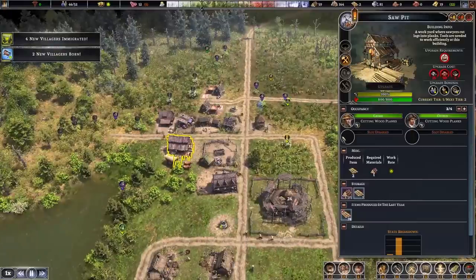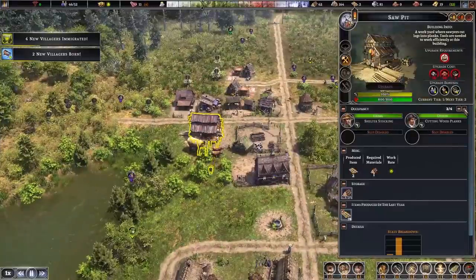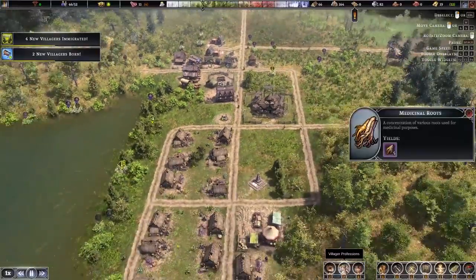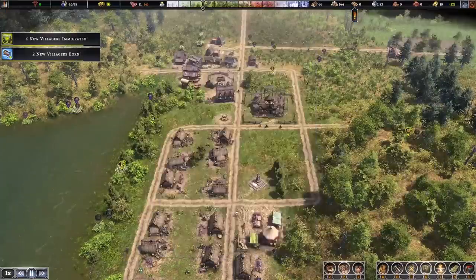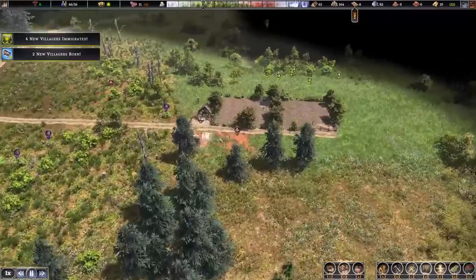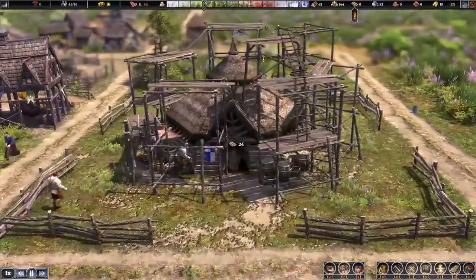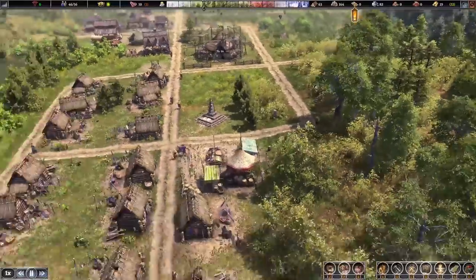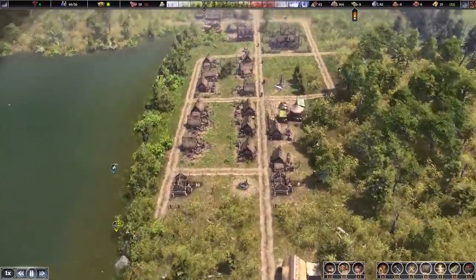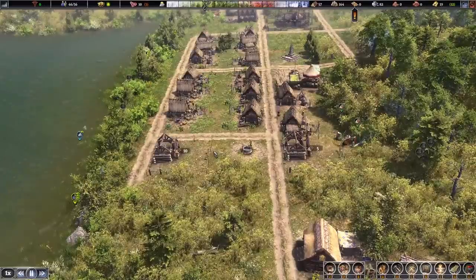We don't even have to build another saw pit — we've got two more open slots there for people to work at. That'll bring us down to 16 workers available for labor. We're going to cut down more trees and upgrade the town hall. Look at that — upgrading the city hall. Lots and lots of people logging right now, a few more people assigned to the saw pit, and a few more houses going up too. Looks like two more houses about to be completed.